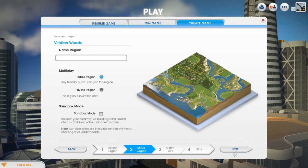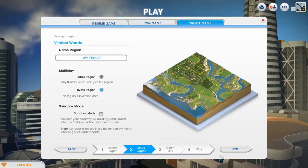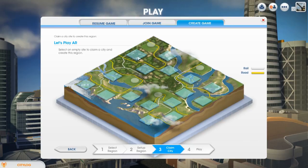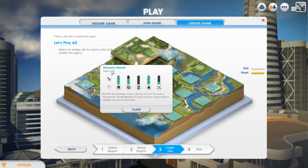I'll call the region 'Let's Play AR' for the time being. I'm going to be creating a private region - I might go ahead and enable some of you guys to join in, although we'll have to wait and see. Sandbox mode is just cheating mode, so we don't want that. We're going to be going for this area over here - it's called Giovanni Woods. It's a new city and we can name it whatever we want later on.